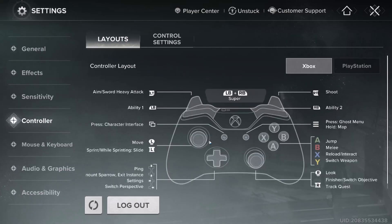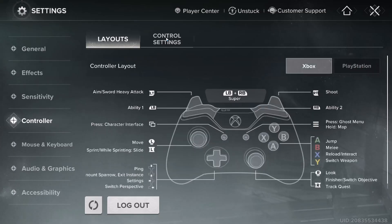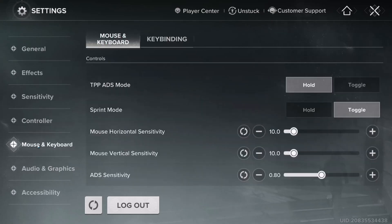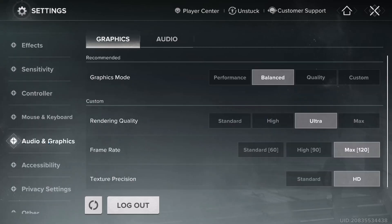For sensitivity, just go through the options and do what works for you. For the controller section, you can see what each button does. You can make note of the mappings whether you're using an Xbox controller or PlayStation controller — it shows all those options. You also have control settings to mess around with. For mouse and keyboard, same thing — you get all the key binding options there. Scrolling down, you get to Audio and Graphics settings.